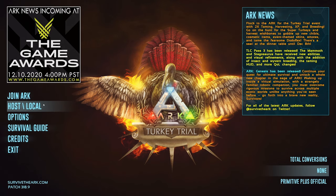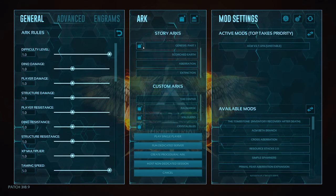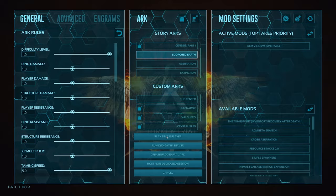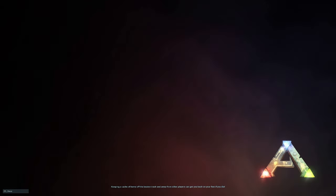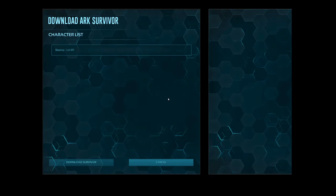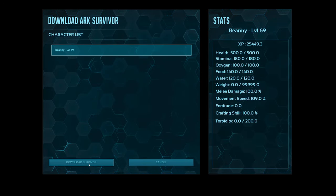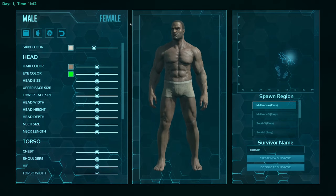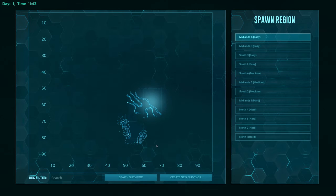Once at the main menu, go back to Host and go to the map you want to transfer your character to — preferably a map without an existing save, as that can cause issues. We're going to Scorched Earth. On a server, the same process applies: upload your character, exit the server, and join another server within that cluster — for example, Official Server Island to Official Server Scorched Earth. When you load in, you'll see a new screen with your character's stats. Click 'Download Survivor,' pick a spawn spot, and you've transferred to the new map.